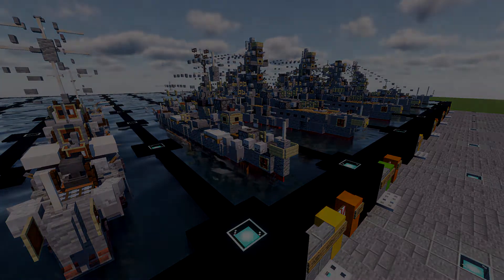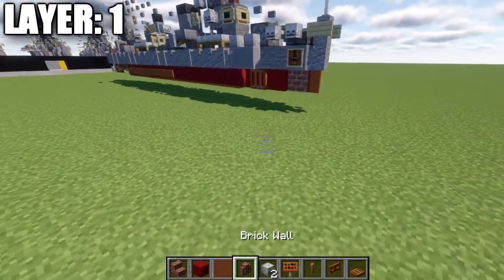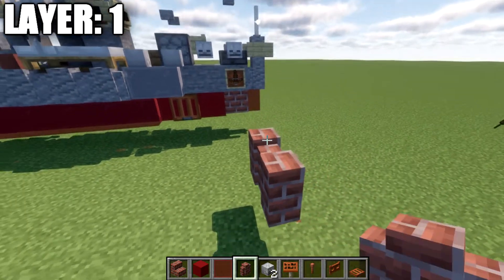Overall, a really cool looking ship and a really nice build — a perfect addition to any of your Japanese fleets. Without further ado, let's go ahead and move into the tutorial beginning with our first layer. We will be starting with layer one, placing down a brick wall positioned just like this.